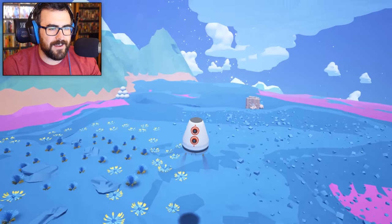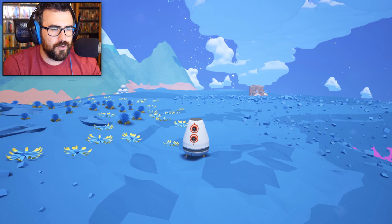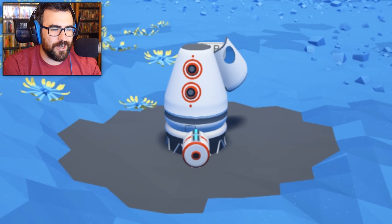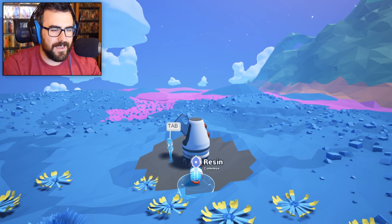There's some good frames right there. So this planet is super teal, blue, green. I just crushed all the ground around me. What is this thing? Resin common? What the fuck?